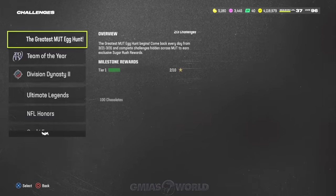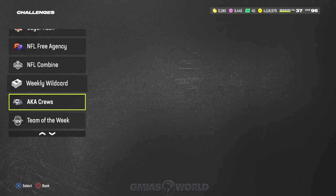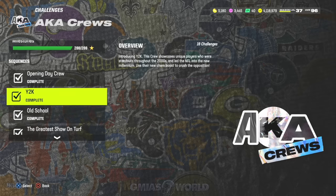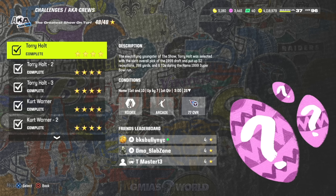Today's egg basket — the secret egg location — is going to be found inside of the AKA Cruise, and it's going to be Torry Holt. He's part of the Greatest Show on Turf. Jump into the first challenge, and no matter what, when you see those eggs you are eligible to get a secret egg basket.